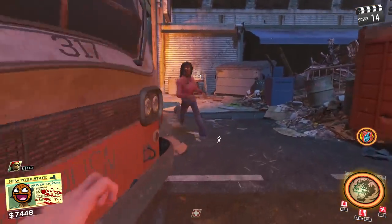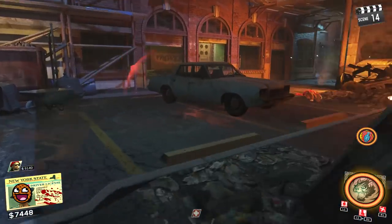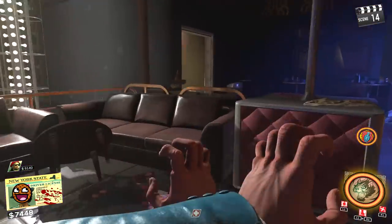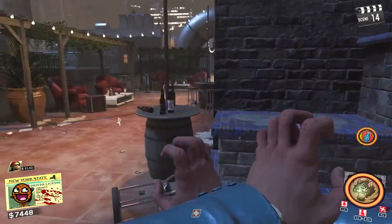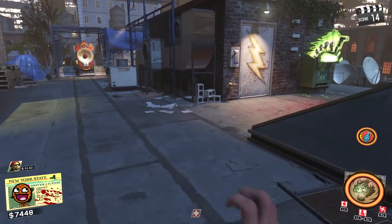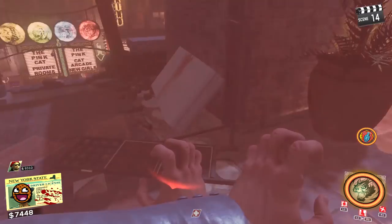The next power switch is again accessible from the spawn. Starting back at the original subway, come into the Disco Inferno building and go up the staircase just around this corner. You'll find the switch on the roof just behind that kind of glass skylight-y type thing. It's just next to Quickies. So that's three of your power switches now.